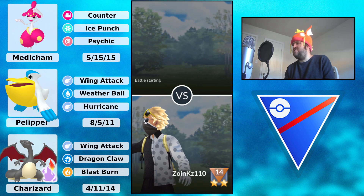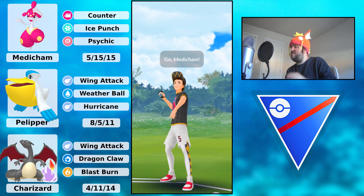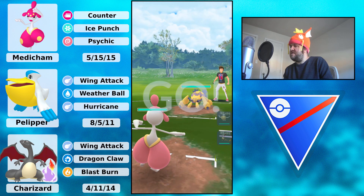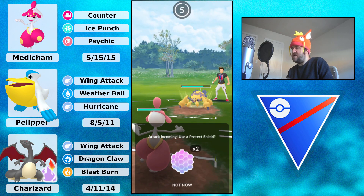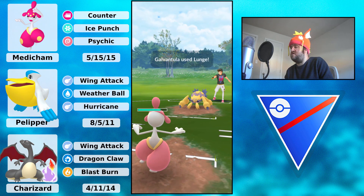Hey everyone, what is going on? How y'all doing? Today we have another shoutcast in the Open Great League taking a look at a Medicham, Pelipper, and a beautiful shiny Shadow Charizard. This trainer said they went 9-1 with this team, but we only have one set in this shoutcast. Looking like a powerful team — we have a double Wing Attack team with Pelipper and Charizard.